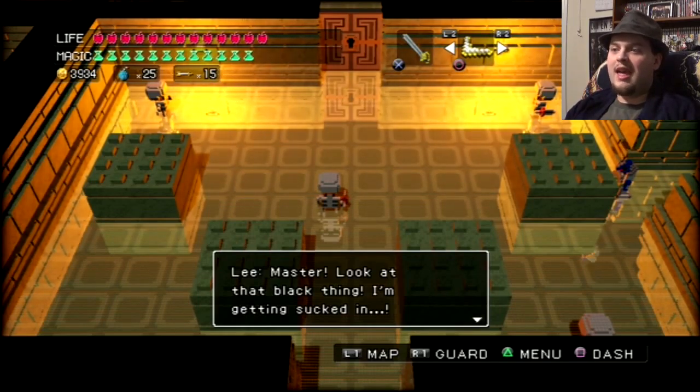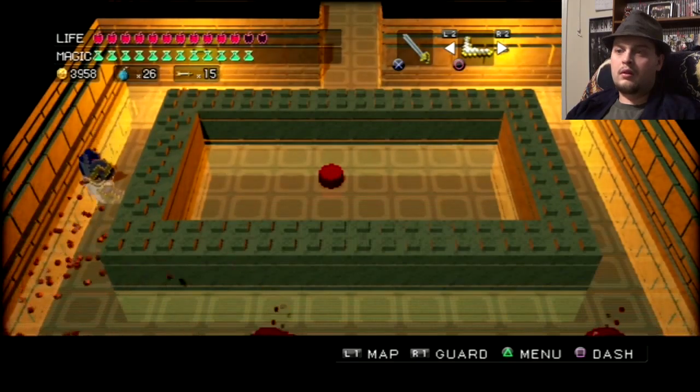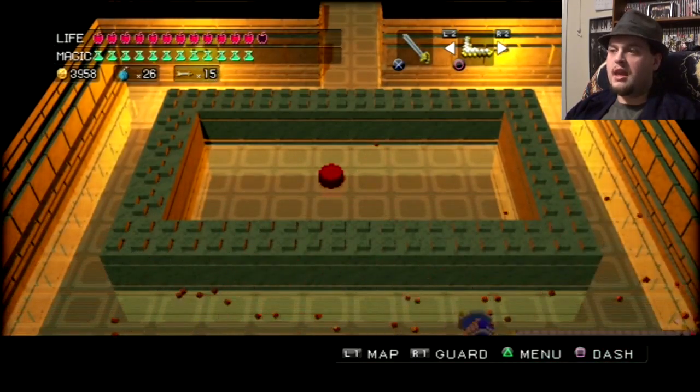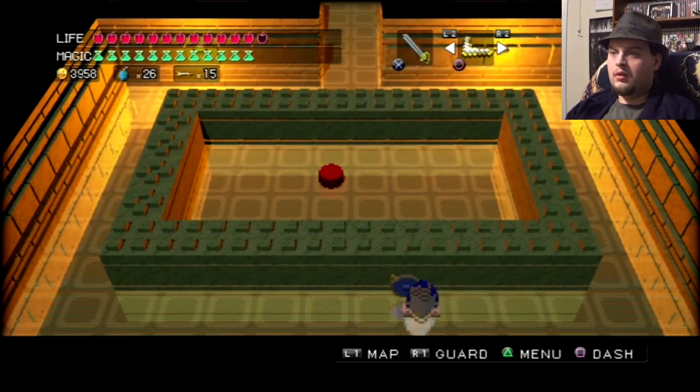Hey folks, Black Cross here and welcome back to 3D Dog Game Heroes. Last episode, we found out that Fuel found out that we had all of the orbs gathered about. And we're journeying our way to Fuel's castle, or Fuel's tower.